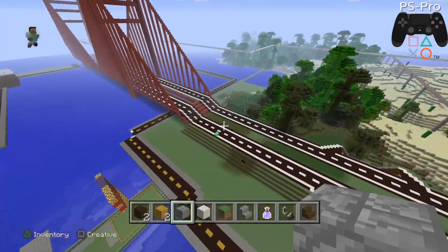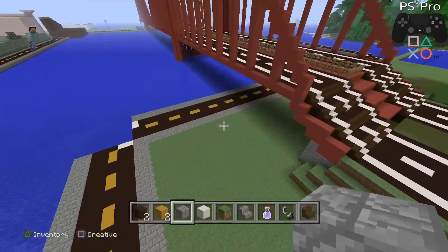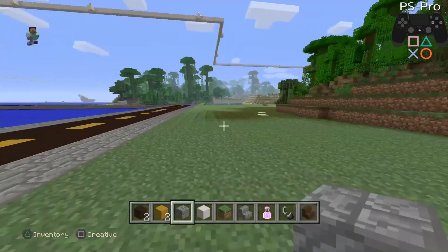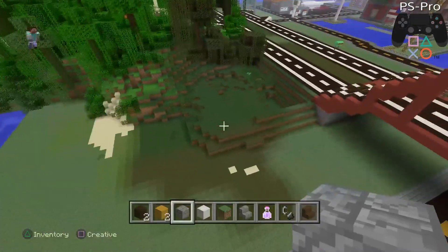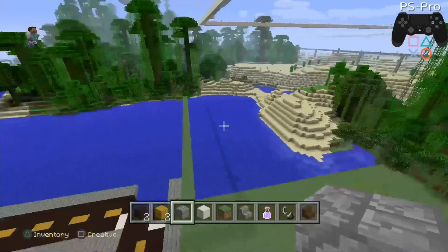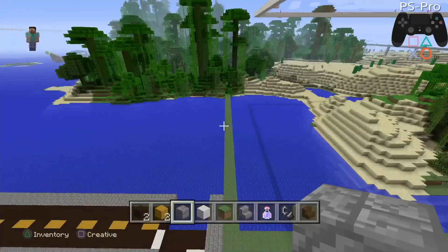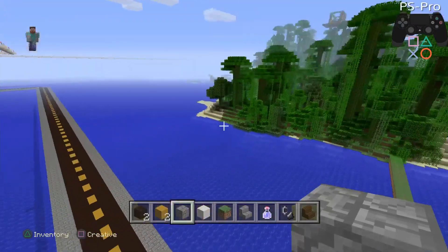I've also started to extend building past my golden gate bridge. I've destroyed a lot of trees to make flat area to build buildings — score one for humanity, nature zero.